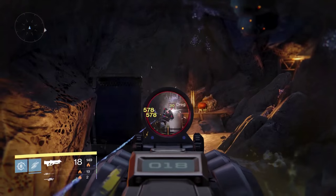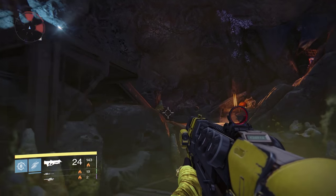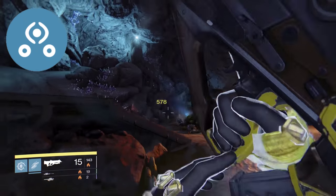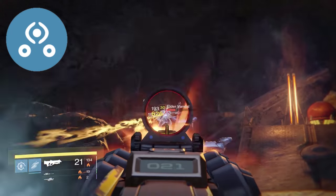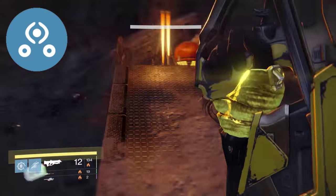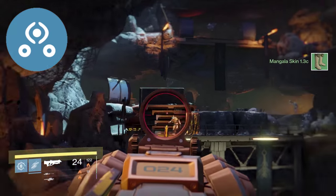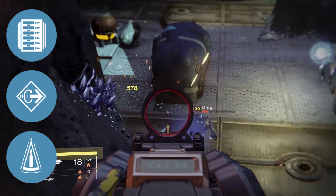The Messenger belongs to the highest impact, lowest rate of fire archetype — it has more impact than the Red Death, but that comes with the consequence of a low rate of fire. The first perk is Third Eye, which allows you to see your radar when aiming down the scope. It's a pretty useful perk, especially for PvP.